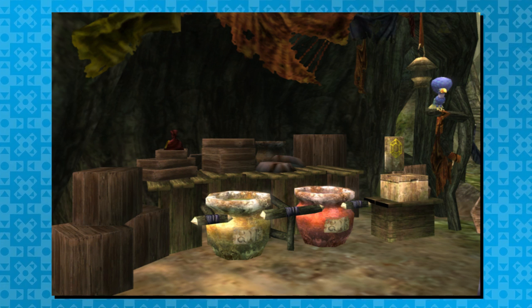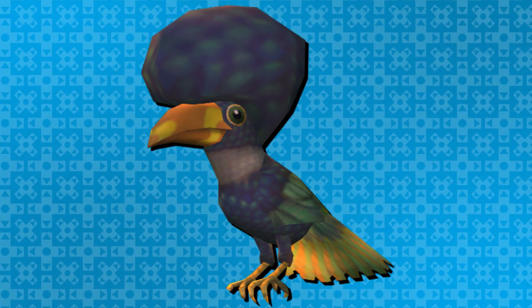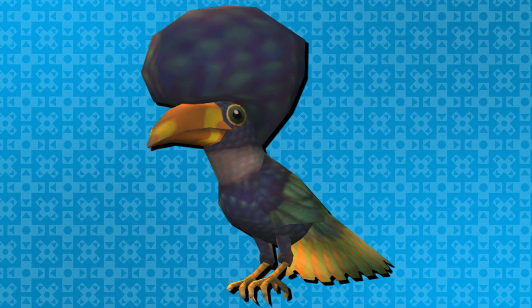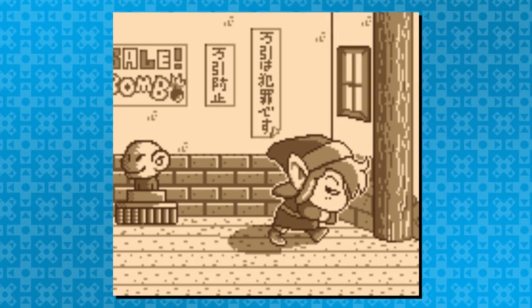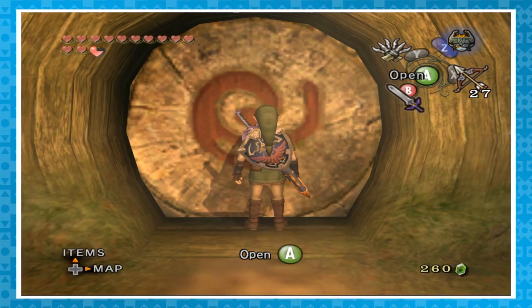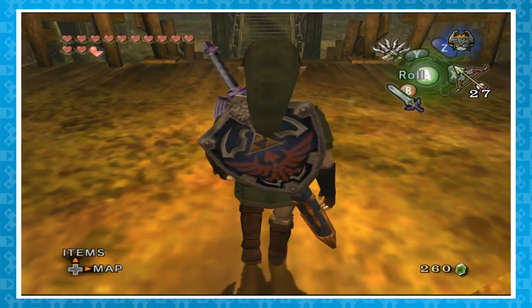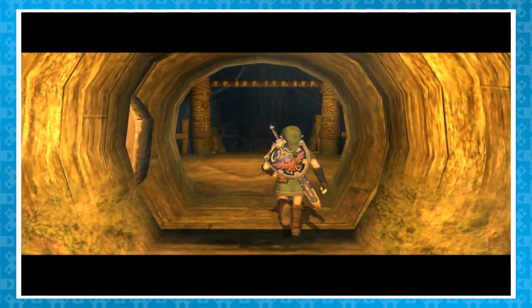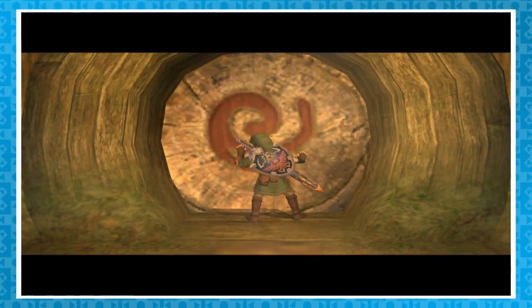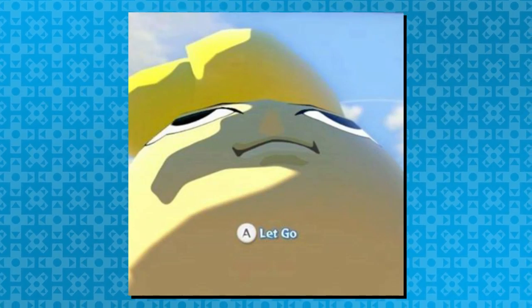On your way to the first dungeon, you can steal lantern oil and red potions from the bird named Trill. If you run off without paying, the next time Trill sees you, he'll call you a thief and attack. This is a reference to Link's Awakening, where you can live out your fantasy of being a thief, just like this game. Also, this is really minor, but the first time you open a door in a dungeon, dirt will fall off it — so the next time, it'll be clean.